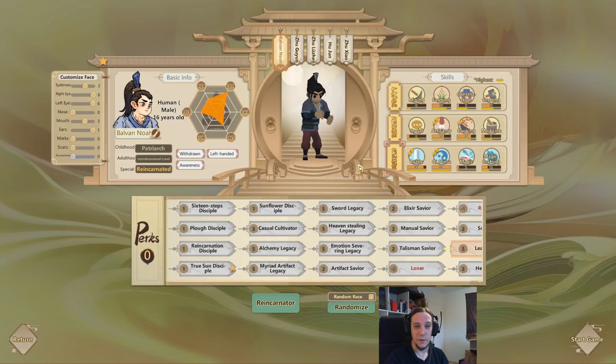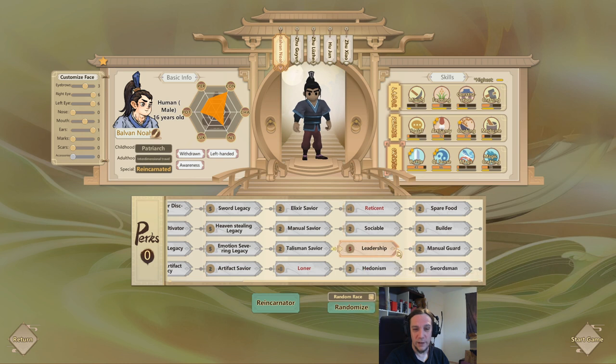Noah Balvin is the main character of a series which has, when I looked it up, like 1,200 chapters already. It's quite a productive scene. Noah Balvin comes with a prefabricated trait of leadership and some really awesome stats. My idea was, if I have to brave this content on the highest difficulty, I want to have some kickass cultivator where I can be sure that the stats are okay, because I don't like to roll until it fits.